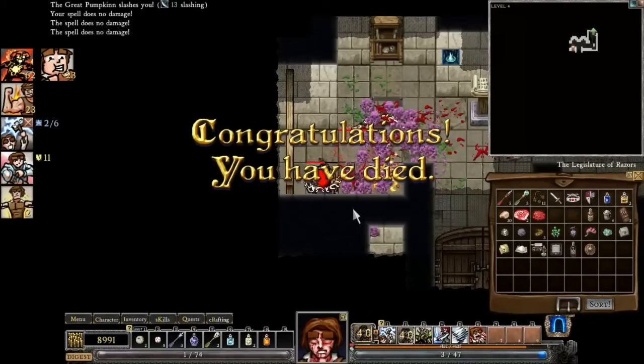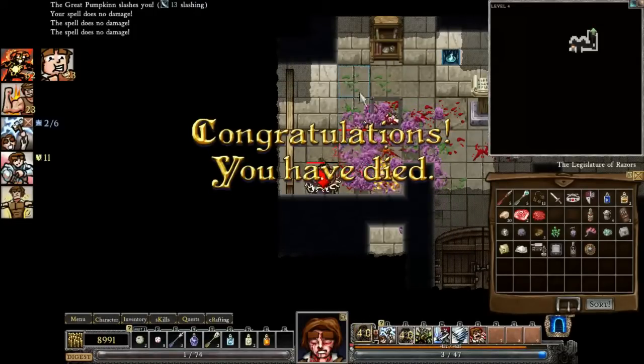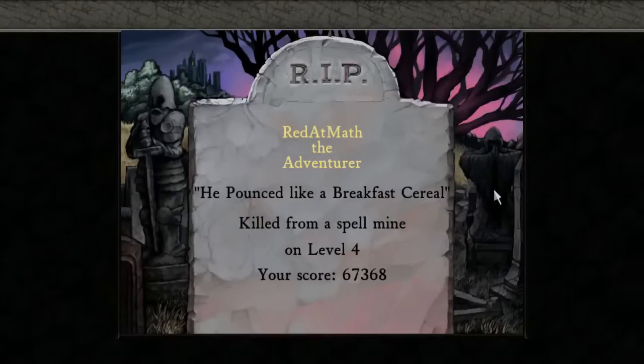So close, yet so far. I'm not entirely sure what our mistake was there. Maybe the Great Pumpkin was just an enemy I didn't quite notice — I saw him one time, but I think he was shrouded in all this stuff. Any of the non-physical style of attacks were just cutting right through our very blocky build. Killed from a spell mine — maybe there were traps we just couldn't see, like our trap finding wasn't even good enough to spot them, and we were continuously stepping on them.